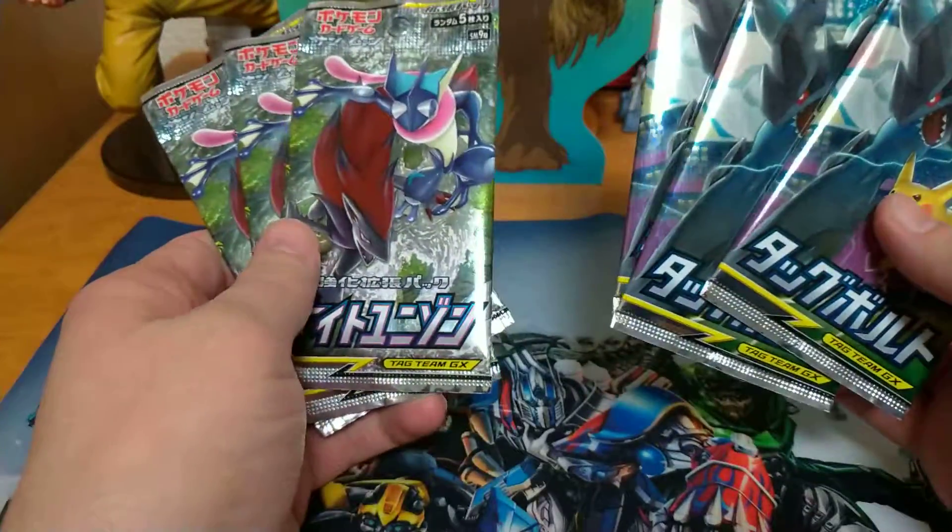Alright, here is our first pack. I did find them in another shop, but the one shop I buy them at I can get points on my point card, so eventually I'll be able to buy a whole box or something for free basically. Alright, so the first card is Togebi - I don't know this guy. Tentacral, okay. Some kind of trainer card. And a Raichu - cool.